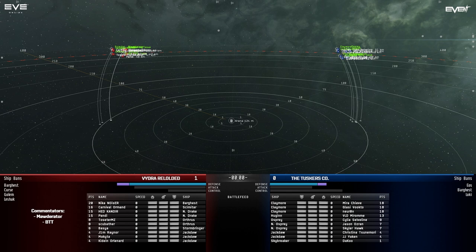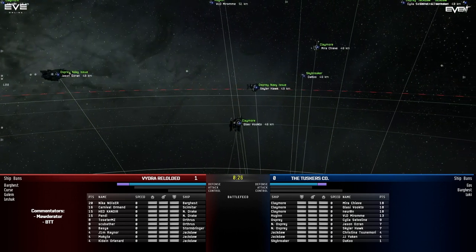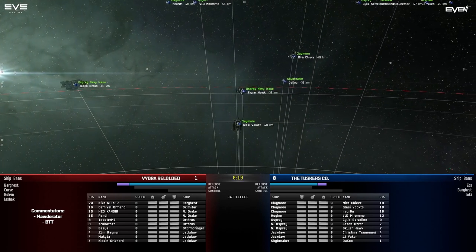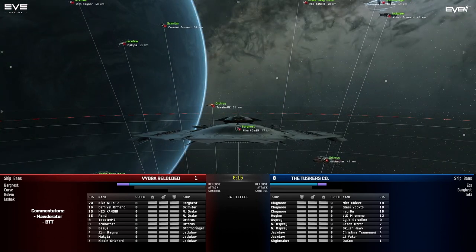Hello ladies and gentlemen, my name is Rhett Thomas Thomas. I'm here with Maud Reuter and we're watching The Tuskers Co. vs. Vydra. The Tuskers have gone with a very interesting Kiri comp with triple Claymore with heavy missiles, a Hugin Osprey, Rapid Light Navy Ospreys, Light Missile Jackdaws, and a Skybreaker. Maud, what has Vydra brought?